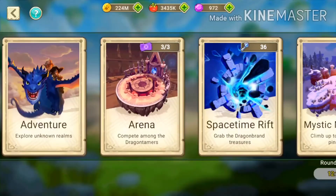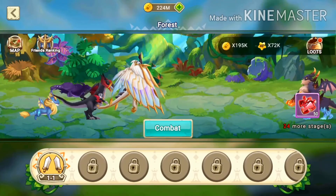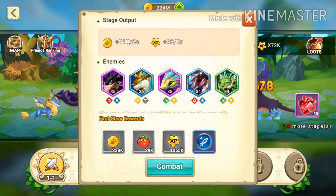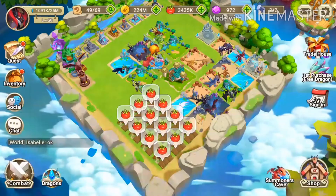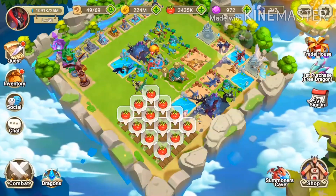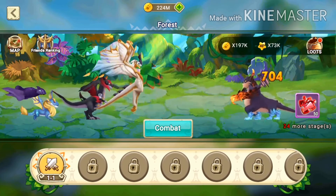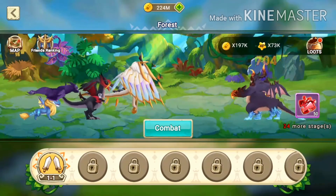In battle you can see what dragons you're fighting against and plan a strategy to counter them. For example, there's an epic level 35 healer dragon in the middle, so you need dragons that can stun the enemies. If your dragons are around level 25 in hard mode, having a stun dragon is very useful so you get an extra round of attacks.